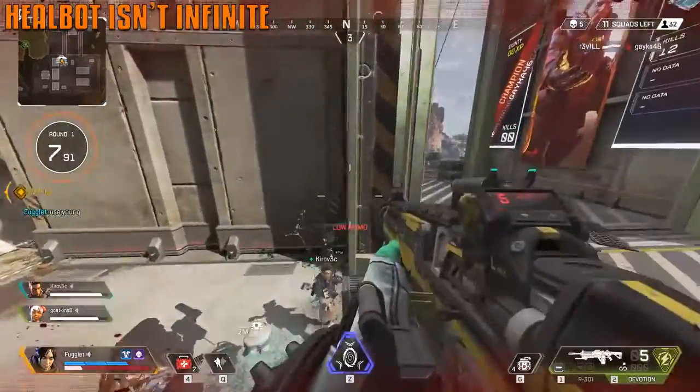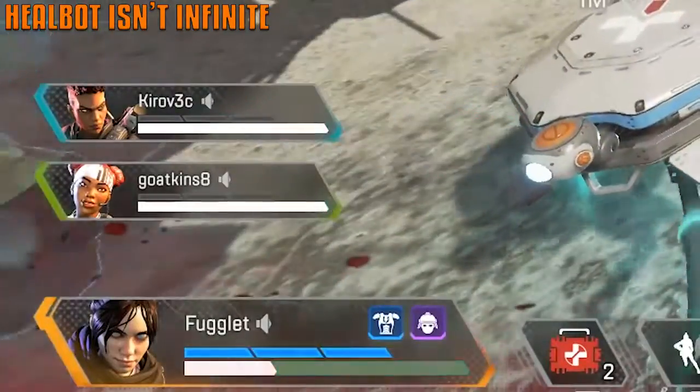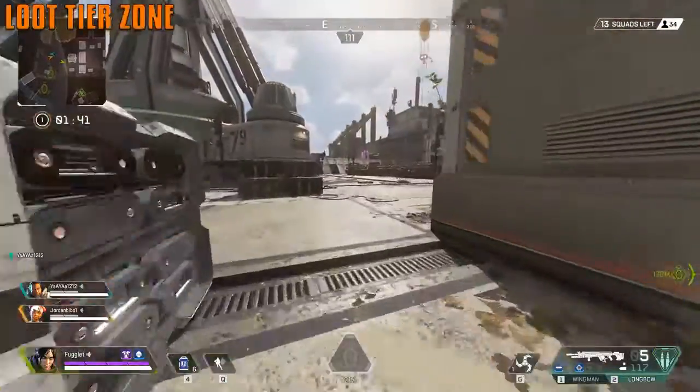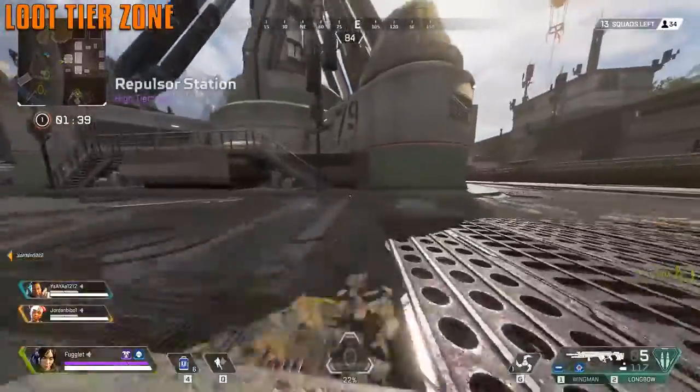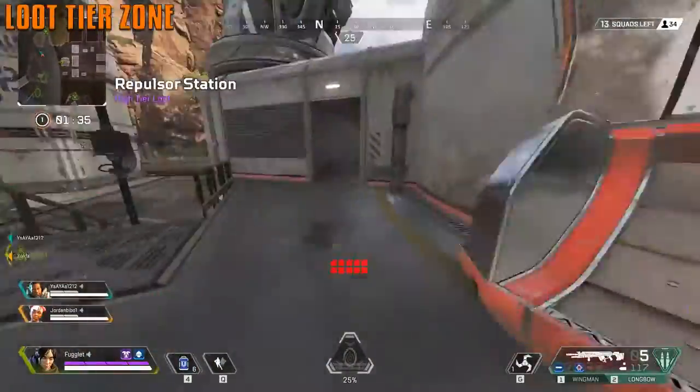The heal bot from Lifeline does not have infinite heals — if multiple players attach, one will get more heals than another. Every place has different tier loot, which you can always check in the top left. A high tier loot zone means there's going to be a bunch of good loot to grab.